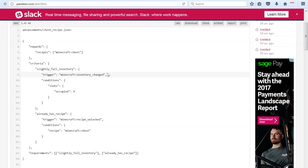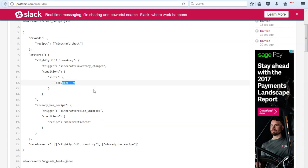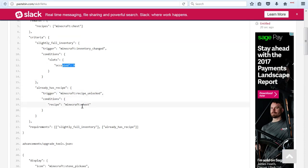And then there's also custom achievements — being able to create your own achievement tree. The advancements are a little bit tricky to explain, but if we have a look here, there is a reward, which is a recipe, because we now have custom recipes as JSON files. This will be a chest, a regular chest, and there is some criteria in which to create the advancement, and that is to have a slightly full inventory, which requires nine occupied slots within your inventory.